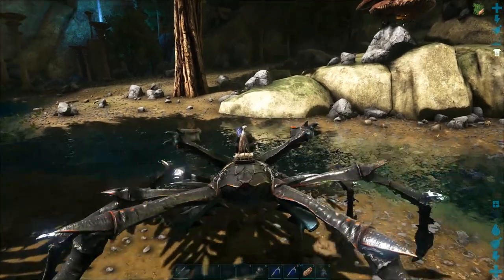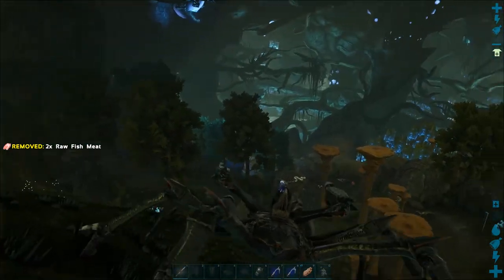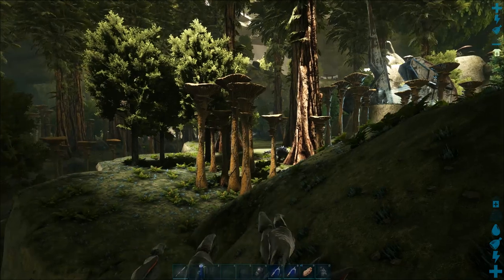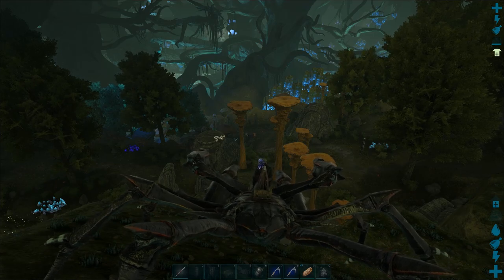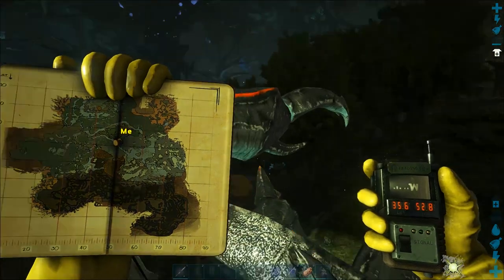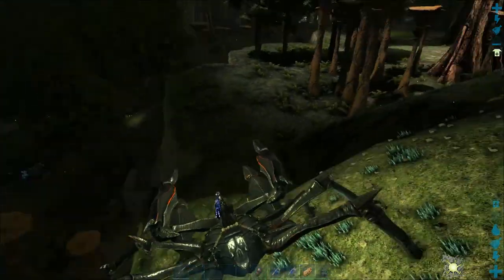You could go down and tame one as long as you have a light source. You could also use a crab to pick one up — let me show you that now. You may have explored and found this blue area; this is where you're really going to find the dung beetles. I'm at 35.6, 52.8, just off the edge of the big redwood area. This is a fairly safe path down into the blue area, but you will need a light source.